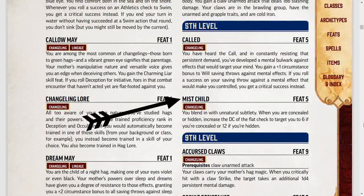Lastly for 5th level feats, we have Mist Child. You blend in with unnatural subtlety. When you are concealed or hidden, increase the DC of the flat check to target you by 6 if concealed or 12 if hidden. Really good for that changeling rogue or ranger.